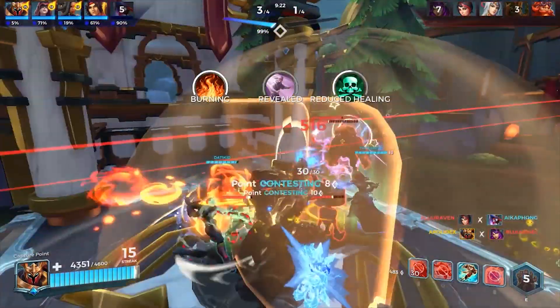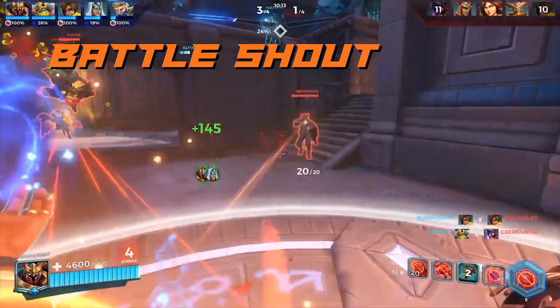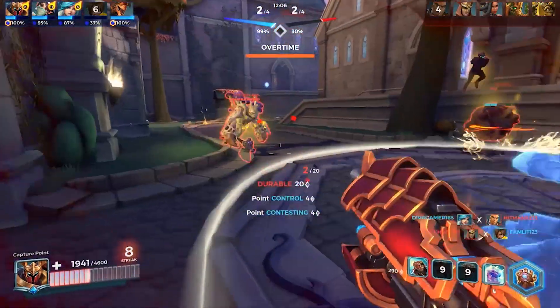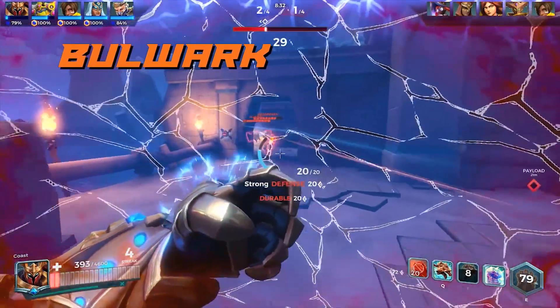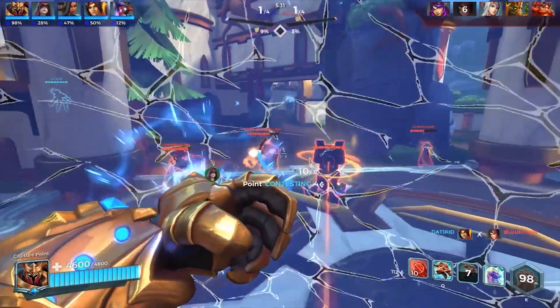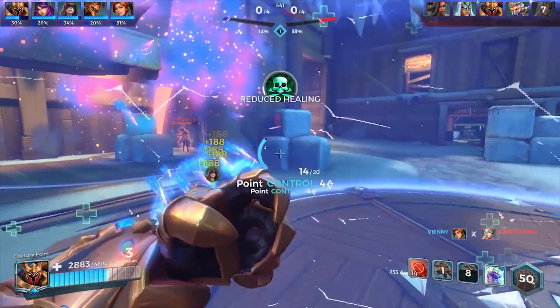When playing Karn, try to stick with the team rather than running off on your own. His shout is a great way of assisting with healing when grouped up. Use his shield when taking fire from multiple sources — the shield is a great way to mitigate damage from ranged threats, especially when holding point.